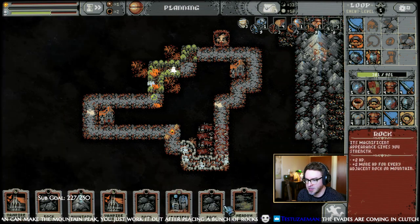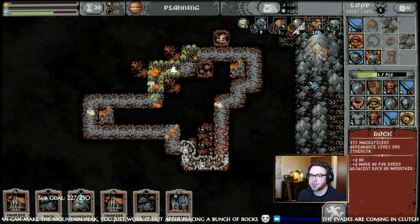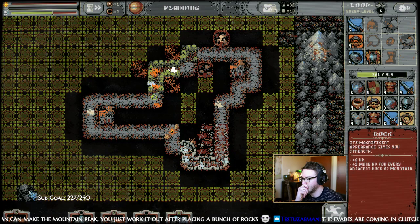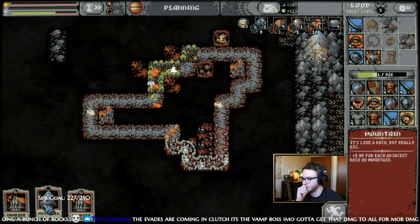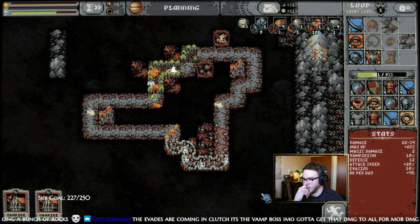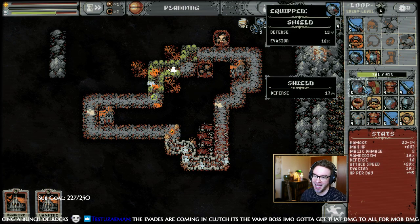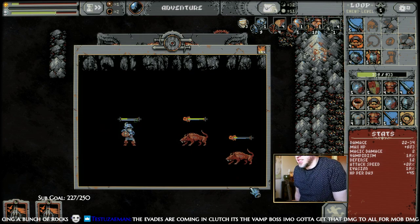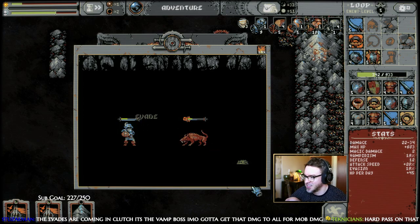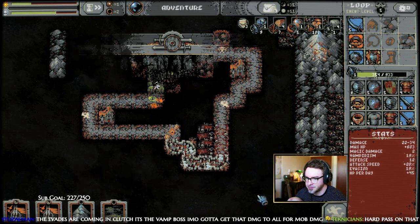We're gonna place some stuff here. Let's make some more rock up here maybe, more cemetery. What do we want to do with these vampire mansions? I think we'll just pass — gonna pass on vampire mansions for a while. Our vampirism is quite good right now; we have 19% vampirism and we're getting some good stuff from that.